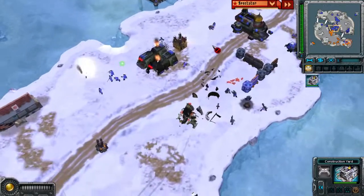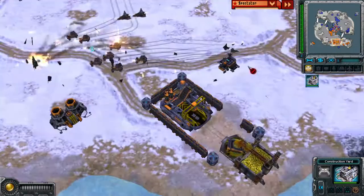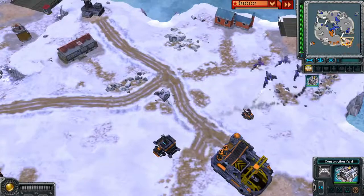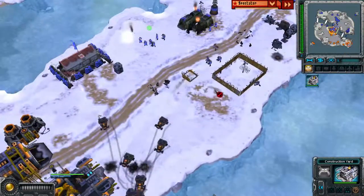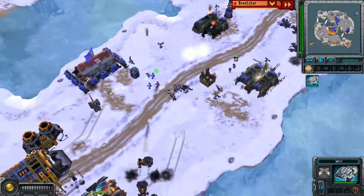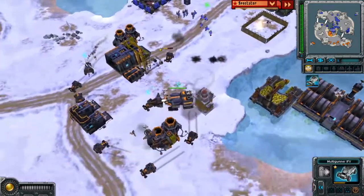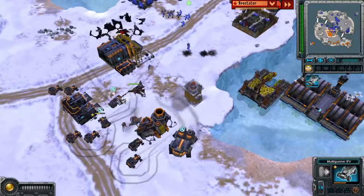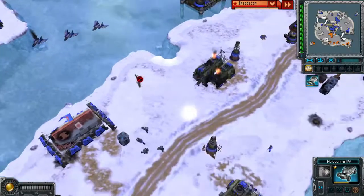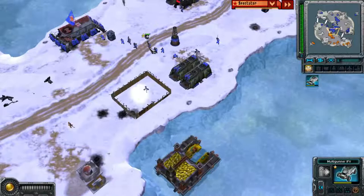Amaranth is putting pressure on the choke point in the centre and is pushing back Classic No. Most units were distracted dealing with the air force — the MiGs escaped but get shot down again, with one more going down. In the centre they're back into a bit of a stalemate with units on the front line. Amaranth is building a lot of barracks to take on the IFVs, while Classic No has a lot of anti-air. The infantry are winning this game in the centre.